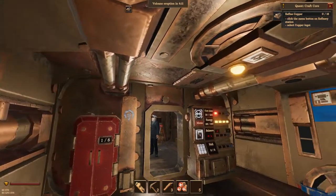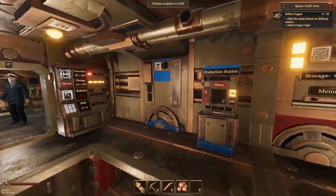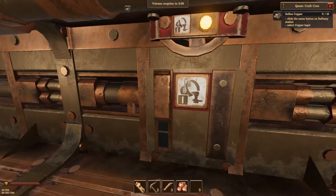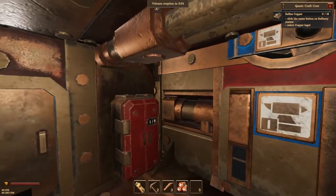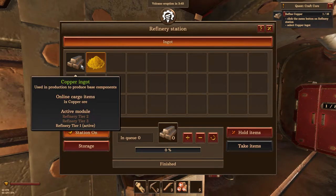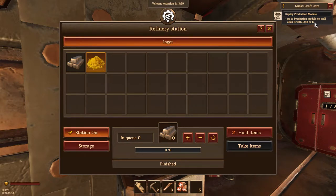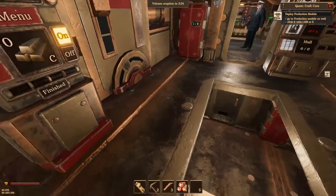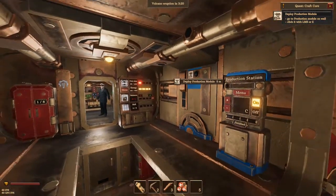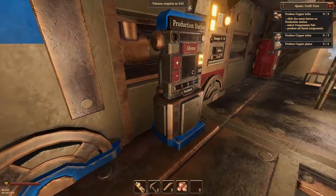The refining module. Click on the menu button on the refining station, select copper. Where is the refining menu? Oh there it is! Click on the copper menu and this is how I make copper. I need to make 16. Go to the production and construct - I wonder if I got everything. I don't have that in my inventory. Where is the construction? Deploy production module. We've gotten that on the production station - now let's see what we're going to build: the drill ship segment.